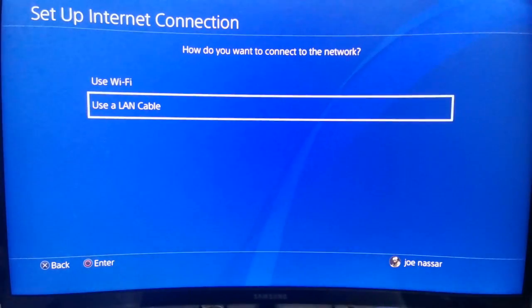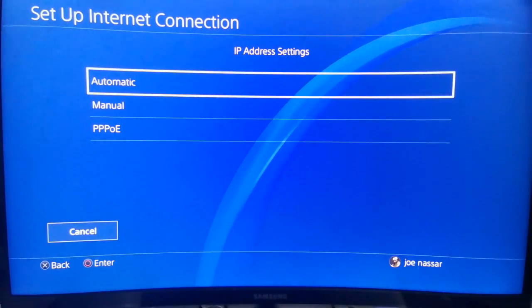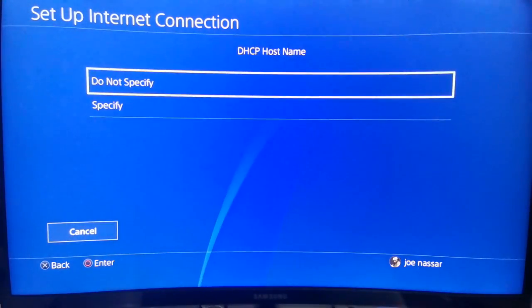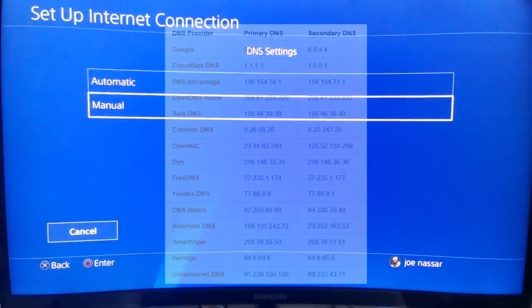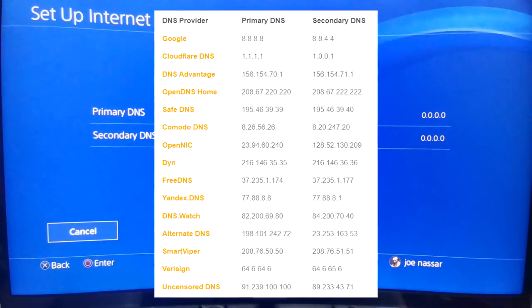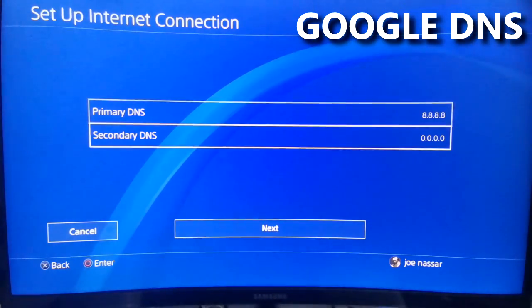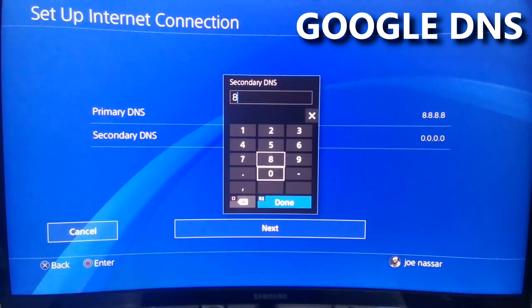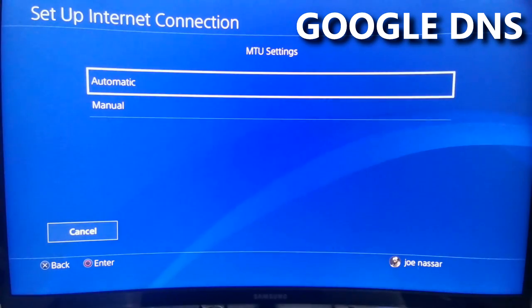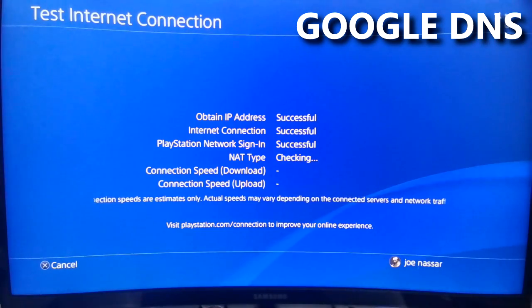Now we're going to start trying some DNS codes using a custom internet connection. I will not set up a custom IP address or open ports for now because I'm not targeting NAT type — I'm just going to use custom DNS settings. The first one is Google's Public DNS: primary 8.8.8.8, secondary 8.8.4.4, with automatic MTU and proxy set to Do Not Use.